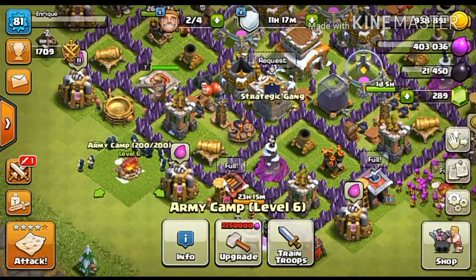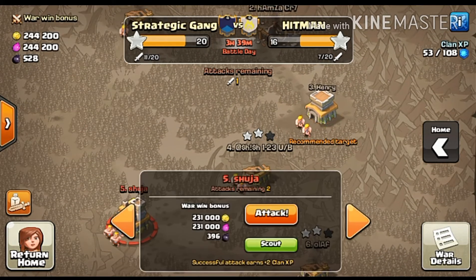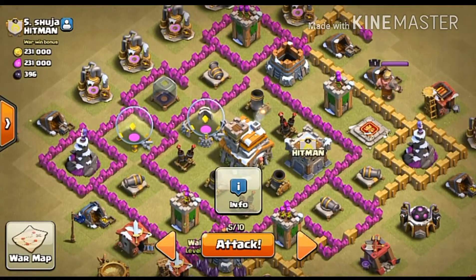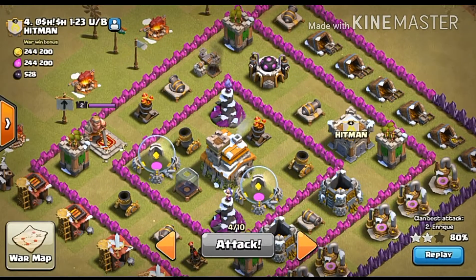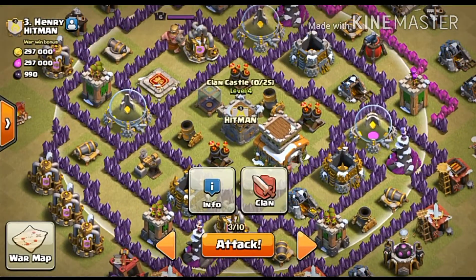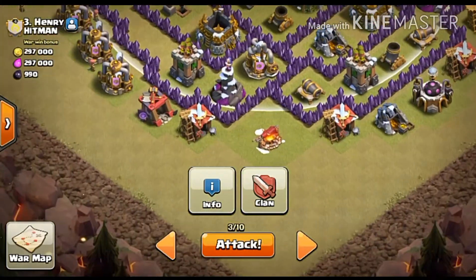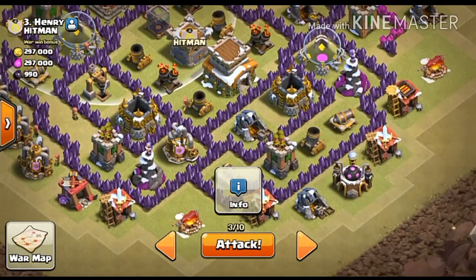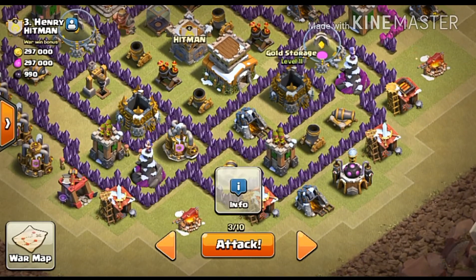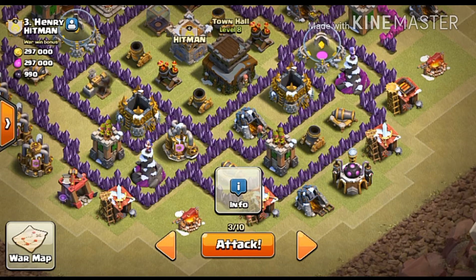To demonstrate this attack I'll be attacking on base number three. First, check if there are any clan castle troops — and actually there are no clan castle troops here. We would be attacking from the opposite side of the barbarian king, because the town hall is very close to it from that side.